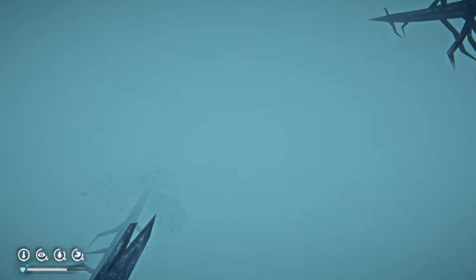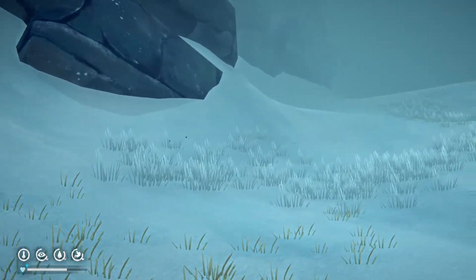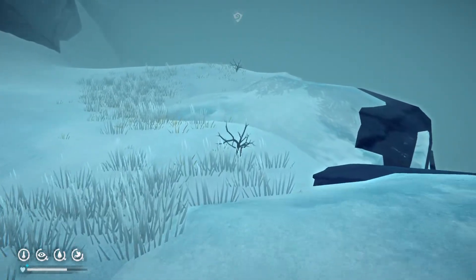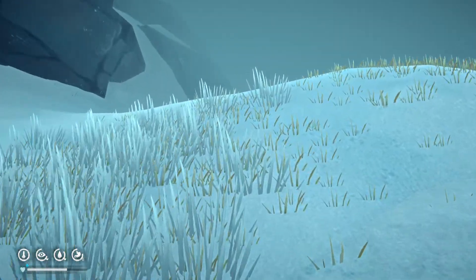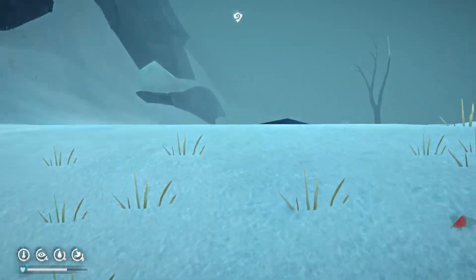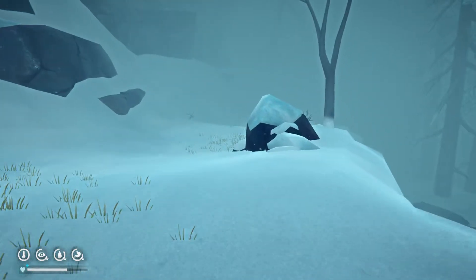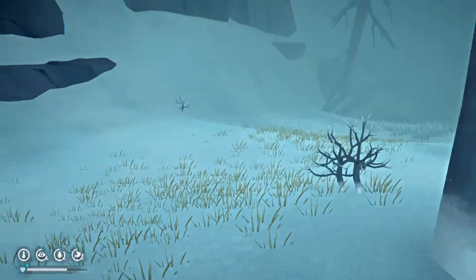Do you see a shadow right there? It looked like it. Maybe there's a bird up in the fog and, like, the way the game works, the shadow is projected to the ground even though there's not enough light to see, or the visibility isn't great enough for us to see it. We're doing good on survival mechanics. I'm pretty pleased with it right now.